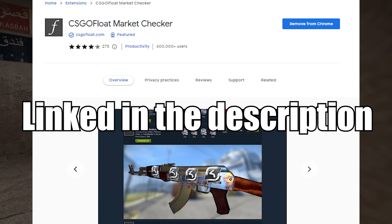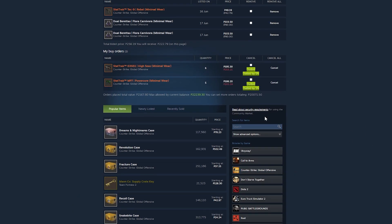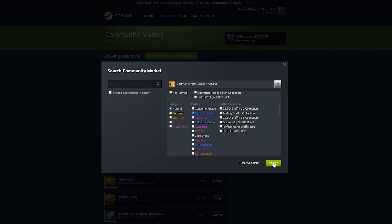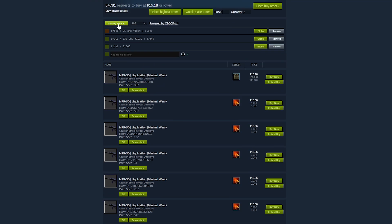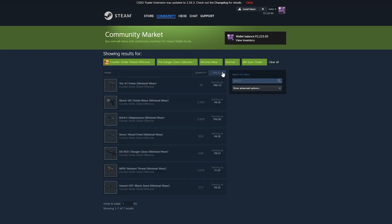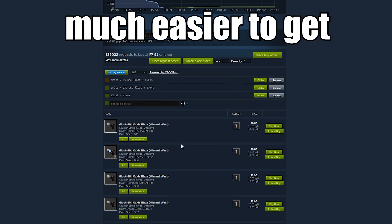Go to the Steam Community Market, choose CSGO, then show advanced options, choose Revolution skins, then Minimal Wear, and Mil-Spec, and it will show you all the Minimal Wear Revolution skins. Open all of these in a new tab and snipe a skin with a float below 0.09. As an additional tip, you can use Minimal Wear Danger Zone skins instead of Minimal Wear Revolution skins — it will make the trade-up much cheaper and the floats much easier to get.